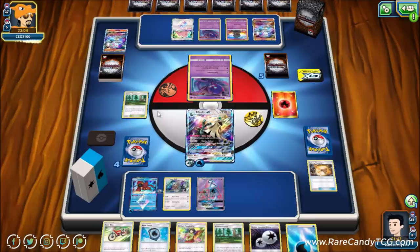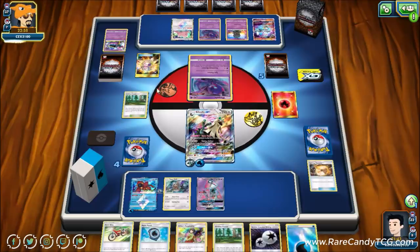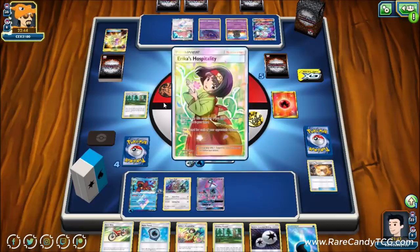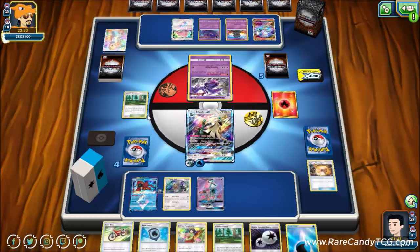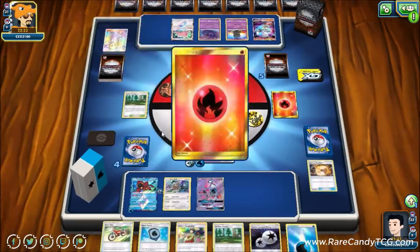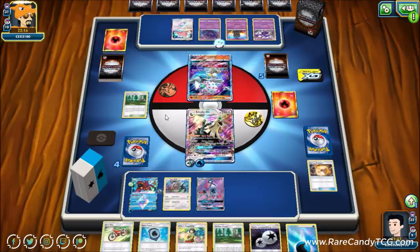Our opponent has Blacephalon GX. We see Mysterious Treasure getting rid of an Alolan Muk — great. They're getting Naganadel up and running looking for Beast Energy, then use Erika's Hospitality drawing four cards. They'll need two Beast Energies and a Naganadel, or a Beast Energy, two Naganadels and a manual attachment for a return KO — let's see if they can get there.